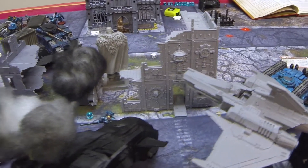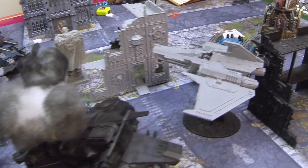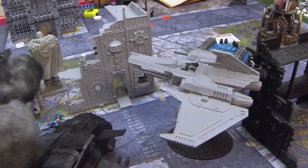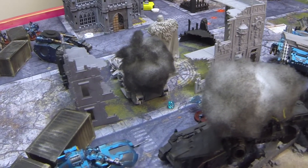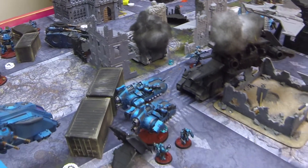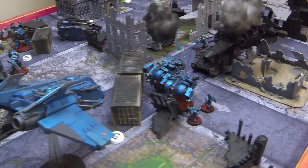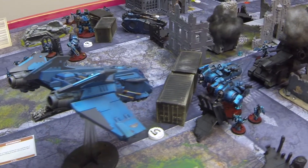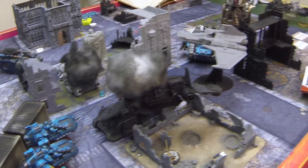This turn he had Alpharius charge the Darkwing. He had everything shoot at that Xiphon. The Xiphon is agile — so it gets plus one to its Jink save, rolling three-up Jinks. He fired his Fire Raptor, he fired everything at the Xiphon, and managed to kill it.